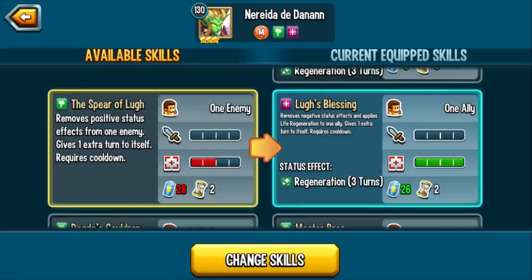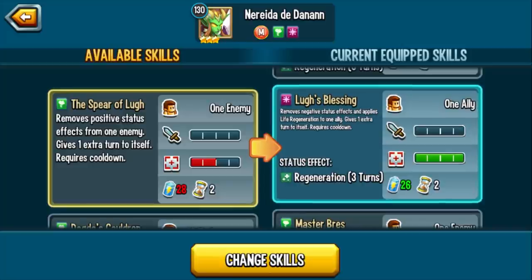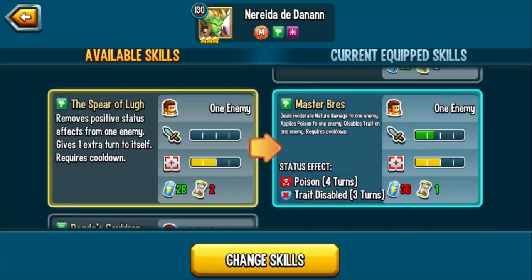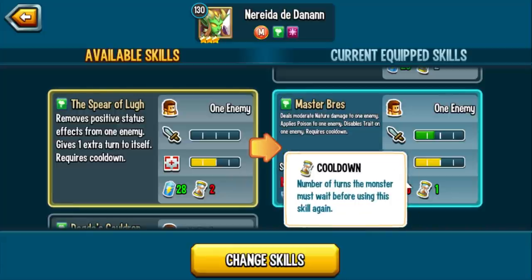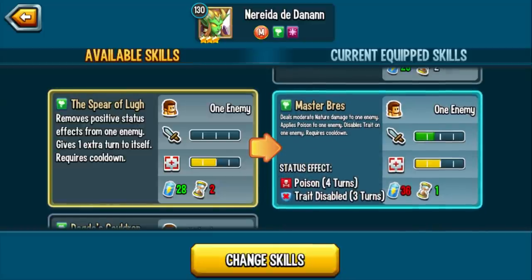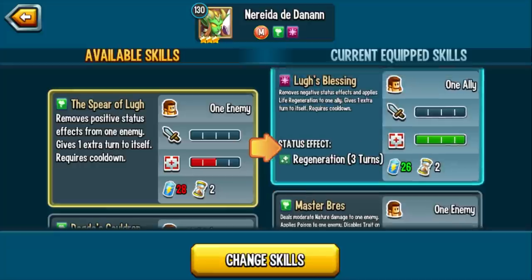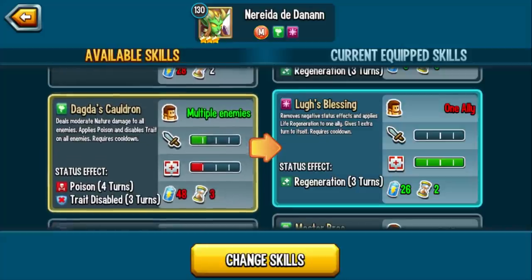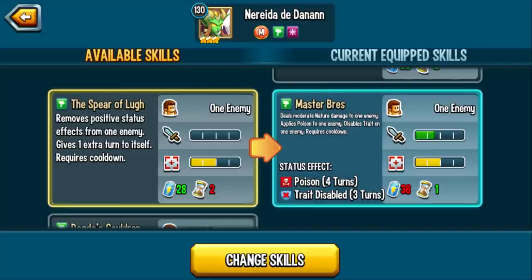There are so many ways to use Lul's Blessing — if your main attacker was denied, cleanse the denial and now you're able to attack. If your monster was about to die from torture, cleanse and they're able to attack. This monster can also hold a staff relic, so you can recover stamina, meaning when they go they're cleansed, they have life regen, they recover stamina, and they're able to attack. Master Breast deals moderate nature damage and applies trade disable plus poison, but trade disable on a one-turn cooldown — that is insane. The Spear of Law removes positive effects and gives one extra turn. Another amazing skill — it doesn't deal any damage, so you don't have to worry about triggering Seven Sins when you're taking on monsters like Klatch and Sparkus.